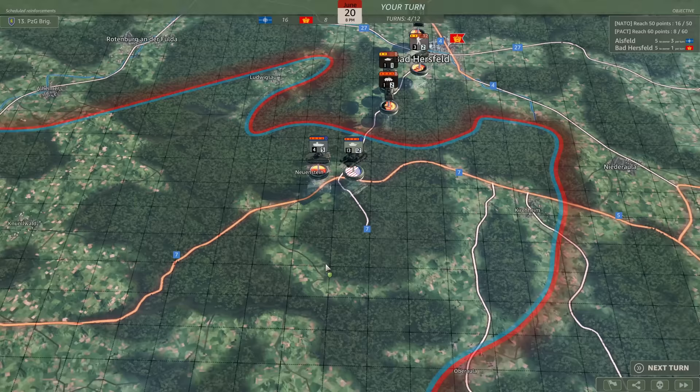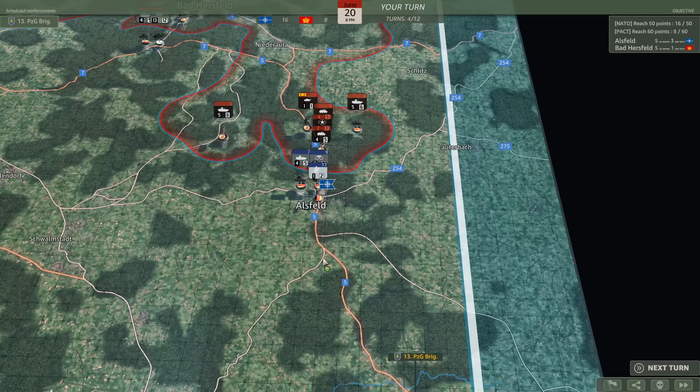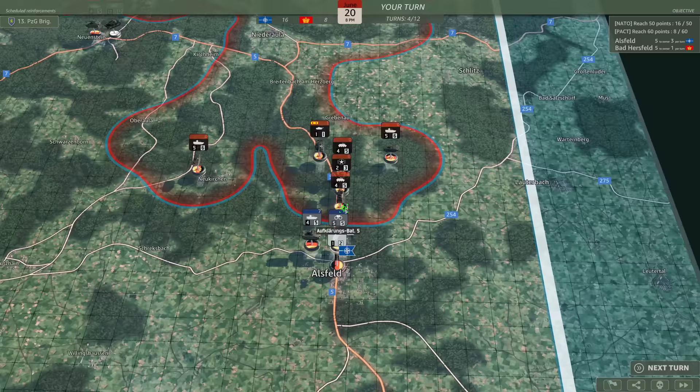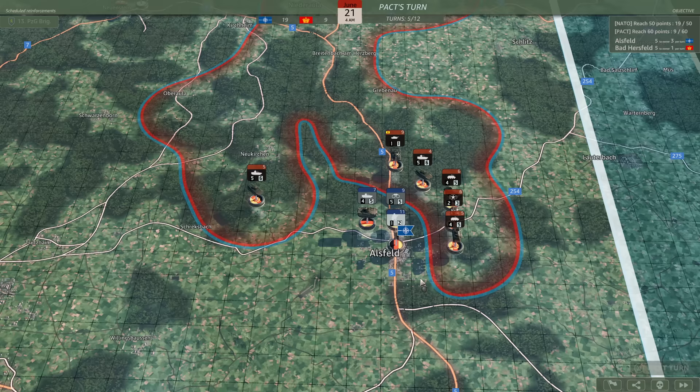After that we have used all our actions, so we just chill here. Hopefully our fatigue isn't a problem. That's removed one more unit in our way towards Bad Herzfeld, which is really nice. I'm not going to make the attack here, so we just move on to the next turn. Hopefully they'll just attack us and we can get a nice defensive battle at Herzfeld.